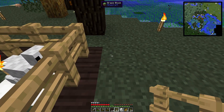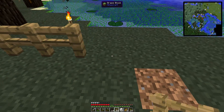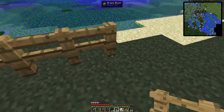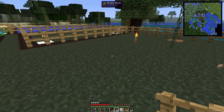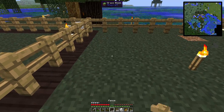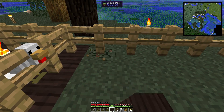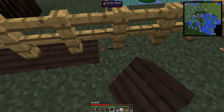So we're gonna want nine in the middle — one, two, three, four, five, six, seven, eight, nine. And then that one. I don't know why I'm doing this before I place down the planks. That just kind of made it harder.